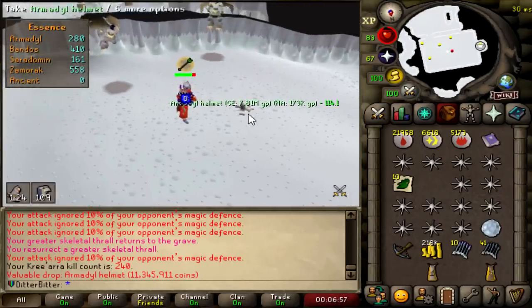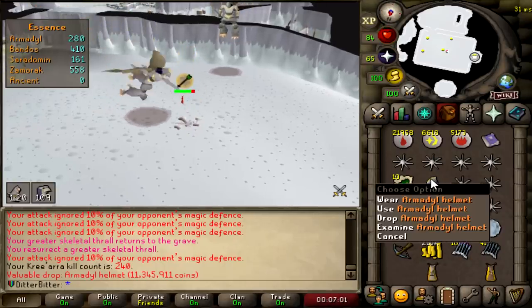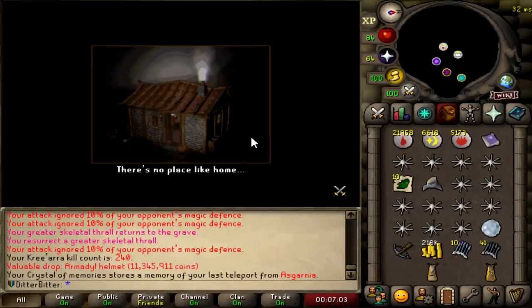That's the armor set — wait, that's the armor! Oh my god, that's the armor set completed. I'm delirious. 240 KC and I got the armor helmet. Let's go — I just need the hilt now.